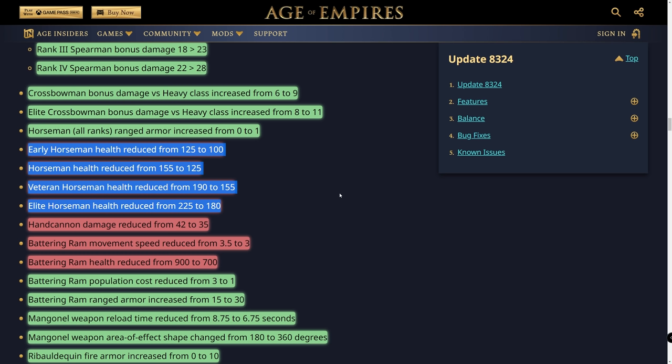The horseman health nerf makes their late-game viability extremely low. You'd really only want to use them in the early portion of a Mongol rush, but now spearmen counter that much more effectively. One big use case for horsemen was rushing the back line to destroy springalds, but with such low health that's going to be very difficult. It's a hard spot for horsemen, which I've seen so much in competitive play.